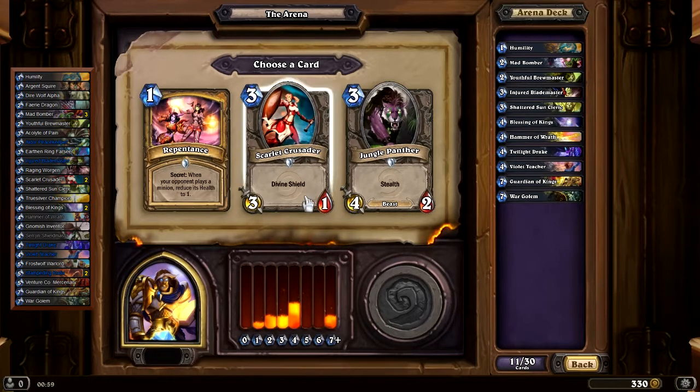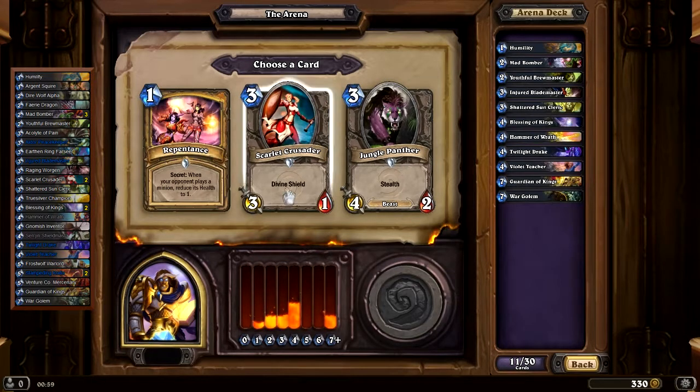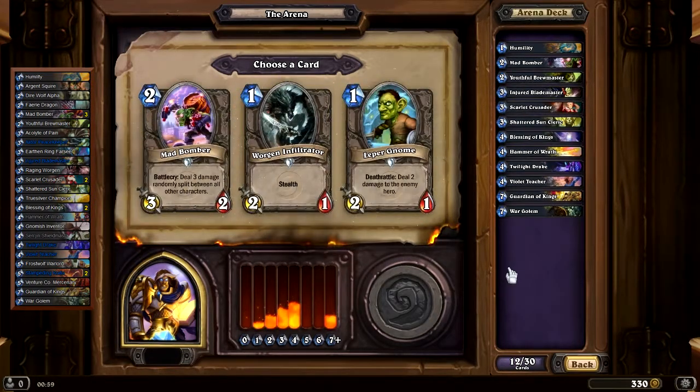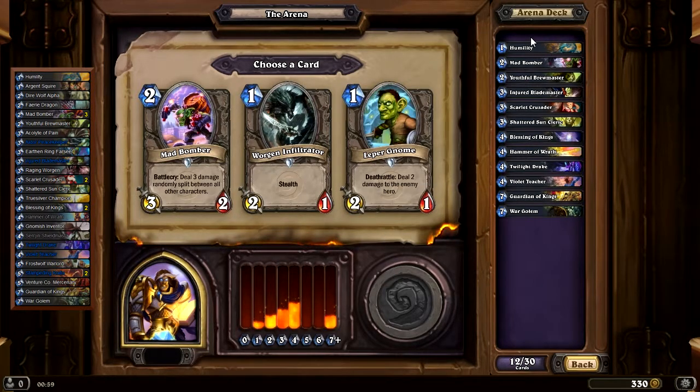Repentance, Scarlet Crusader, Jungle Panther — a Scarlet Crusader is in order. Repentance: 29, Scarlet Crusader: 88, Jungle Panther: 61. So, Scarlet Crusader. Then Mad Bomber, Worgen Infiltrator, Leper Gnome — I think a second Mad Bomber would be quite good. Mad Bomber: 78, Worgen Infiltrator: 74, Leper Gnome: 30. So, second Mad Bomber it is.